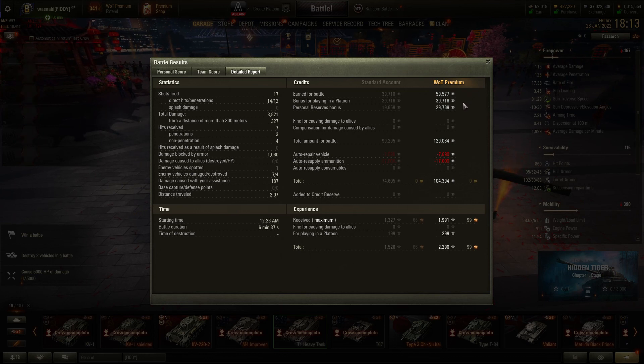On the financial side, he was playing in a platoon so he got a bonus there, and had some personal reserves running as well. He pretty much used standard ammo for the whole game and didn't use any consumables. As a result he made 104,000 credits, which is pretty excellent for a Tech Tree Tier VIII. You can see he didn't waste expensive ammo and still got a decent amount of damage.